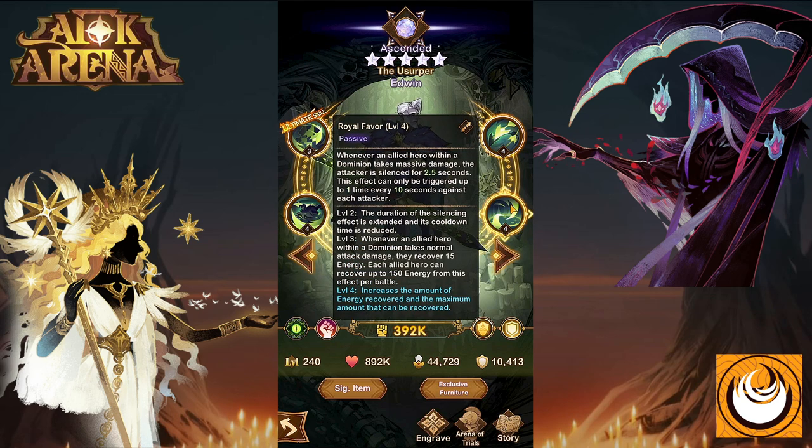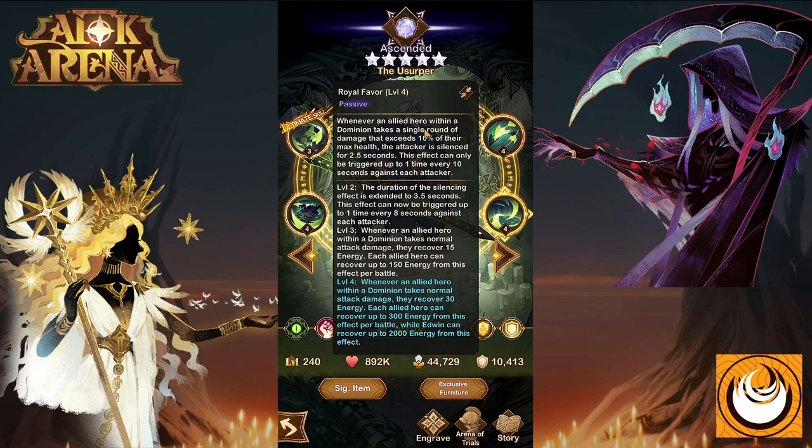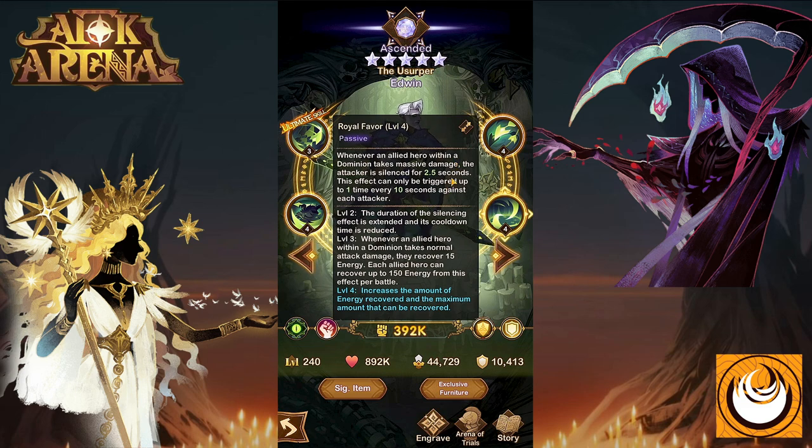His next ability: Royal Favor. Whenever an allied hero within a Dominion takes massive damage equivalent to 10% of their max health, the attacker is silenced for two and a half seconds. This effect can only be triggered up to one time every 10 seconds against each attacker. So if enemies are stacked up on Edwin, this will essentially allow him to trigger this effect multiple times throughout battle, silencing them and reducing incoming damage.